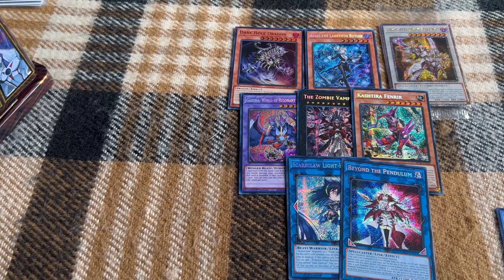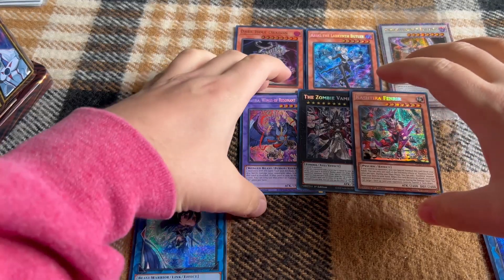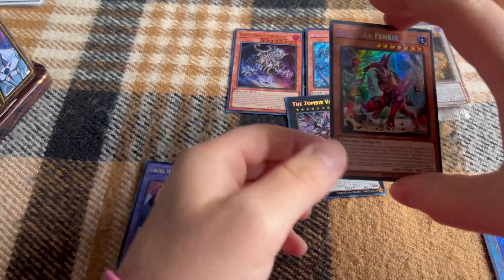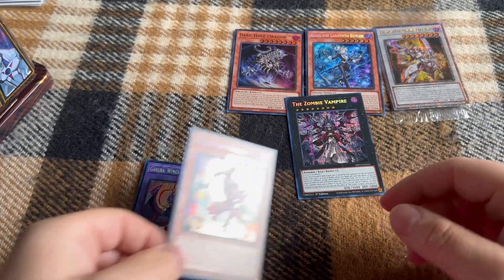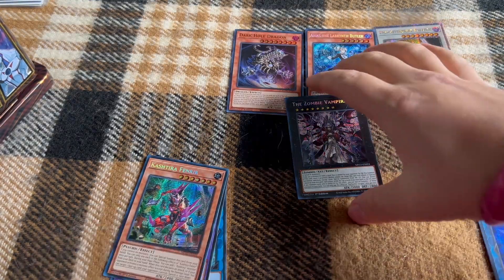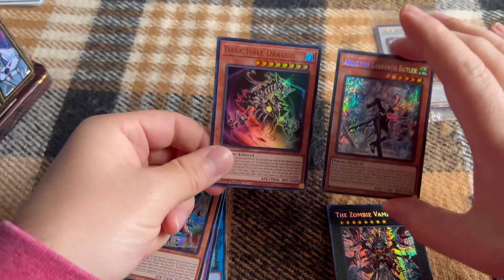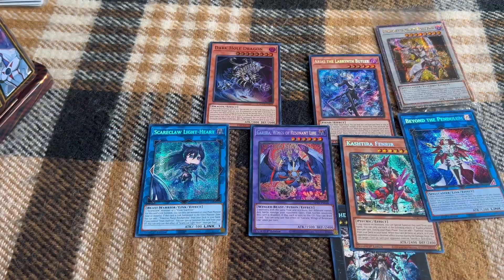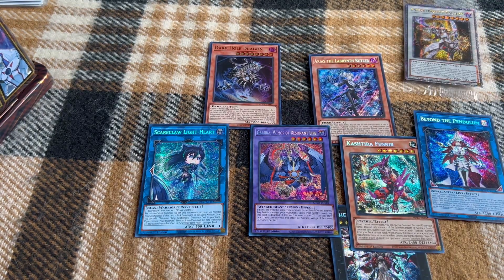Overall I'm really happy with these pulls. From just one Megatin and a couple loose packs, Castirum Fenrir obviously was the pull of the video — it made my week, that was the card I was looking for. Zombie Vampire not bad, and then Arius and the Dark Hole Dragon — an Ultra and a Secret from just three booster packs, can't really complain about that. But that's going to wrap up this video. Thank you guys for coming on this little trip with me. If you watched this far, please consider subscribing and we will catch you in the next one.